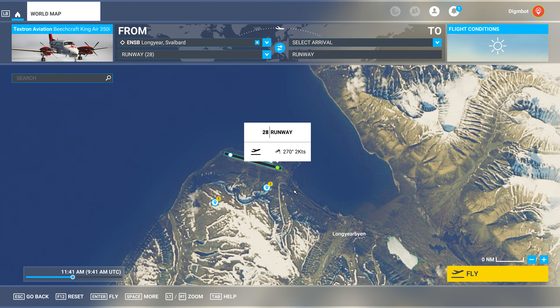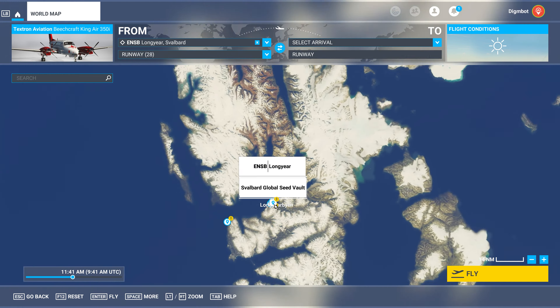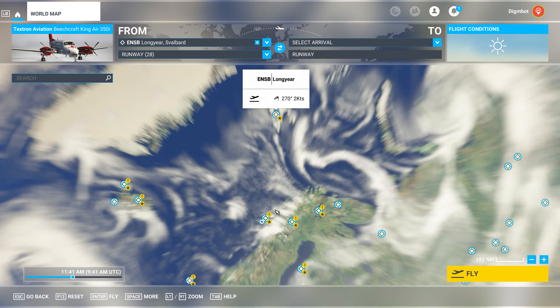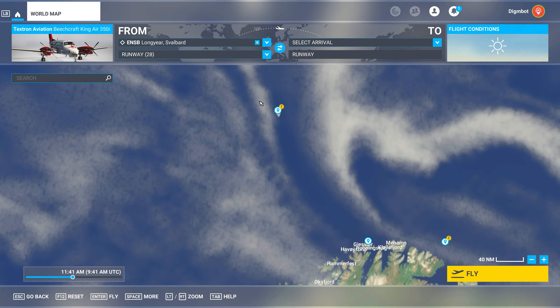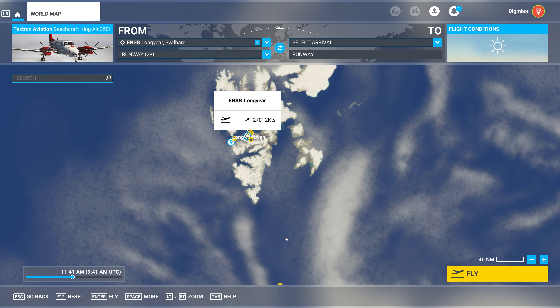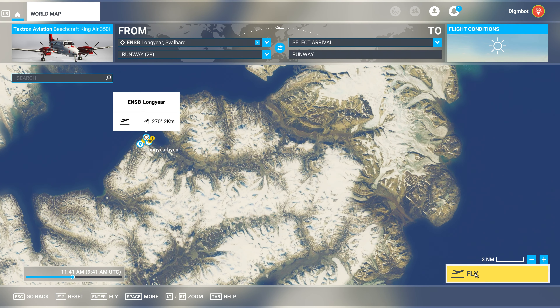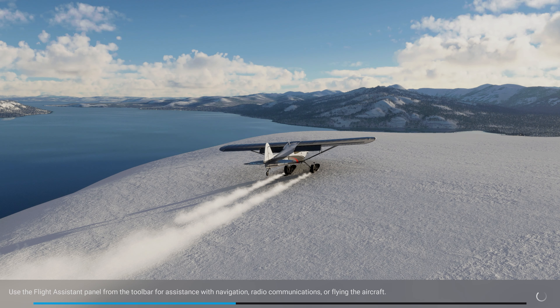What's up everyone, Dimebot here and welcome back to flight sim and the 2023 favorite places to fly world tour. Today we are way far north — taking off from Longyearbyen. We are very far north up in Norway, and we're going to be checking out some really interesting things.